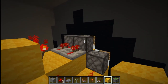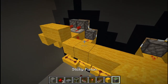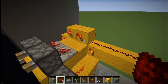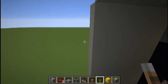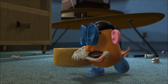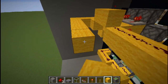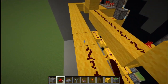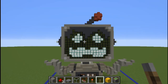For angry eyes, depower the two middle pistons on each side. Run a line of solid blocks between those two blocks and place redstone dust all the way along it — when powered, it depowers those torches and gives Grumbot angry eyes. We can test that by placing a lever and turning it on — there we go, angry eyes. For sad eyes, do the opposite: depower the two outer pistons. Run solid blocks around the outside and redstone dust so that when powered, those outer torches turn off, giving sad eyes. Look at those wee sad eyes — it's just heartbreaking.